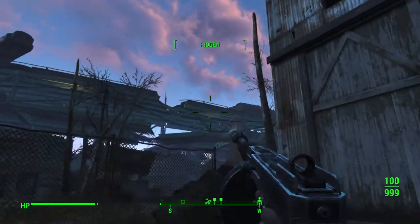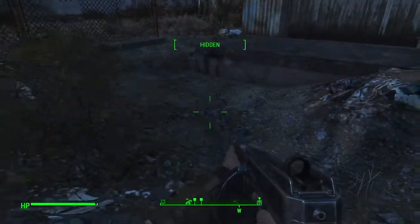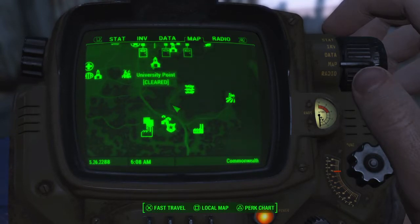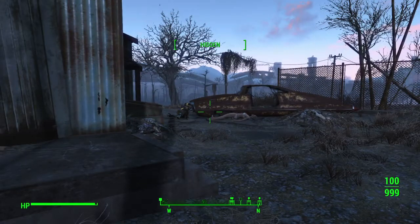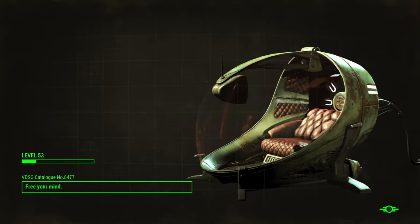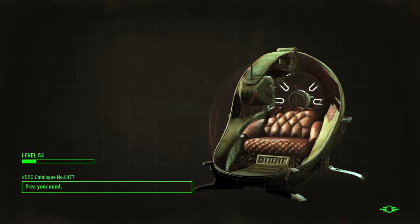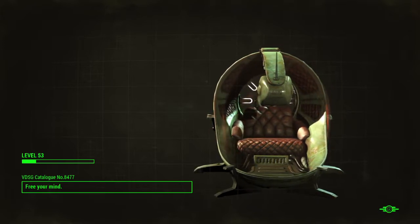Especially the guy up there — remember, he has powered armor. So not a good idea to tackle them in broad daylight because we will not be playing to our strength. What we can do is go to Jamaica Plains, drop off our loot, sleep in a bit, and then come back and do Quincy.